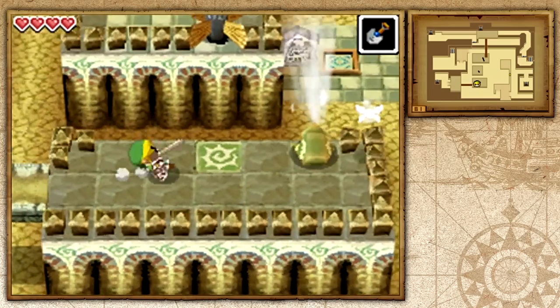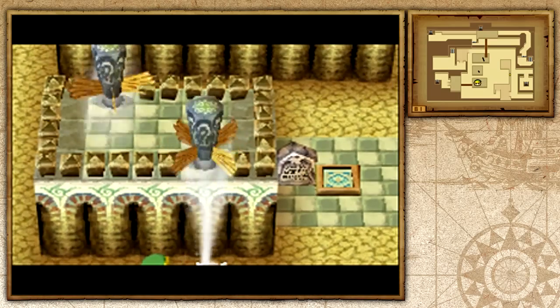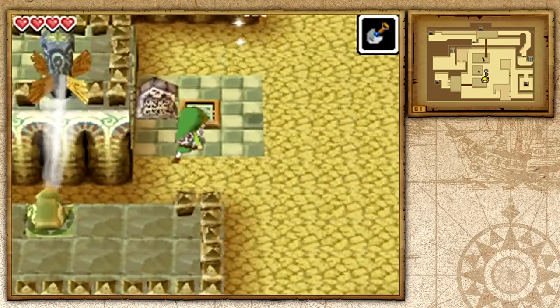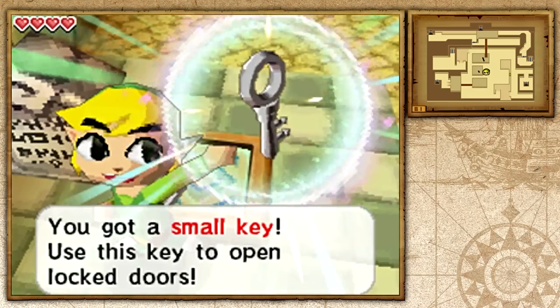Here's another gust jar — let's go ahead and do this. Now the two fans are blowing, and we're getting ourselves a small key that just falls from the ceiling. Thank you, ceiling, for the key!